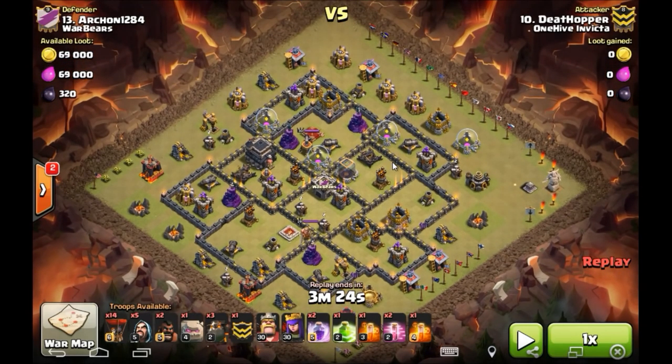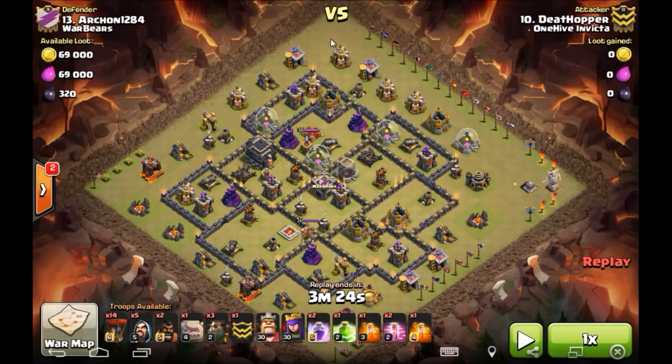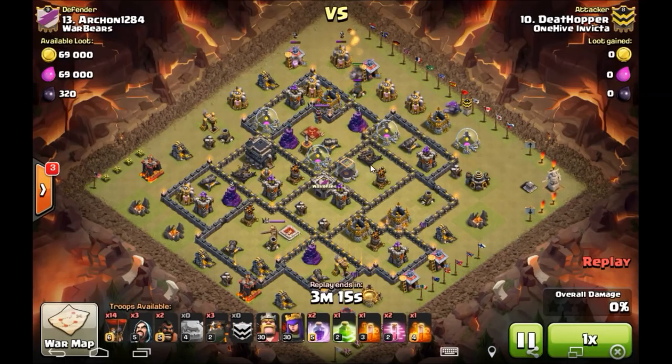That means I don't have enough lava hounds to execute the rest of this air attack. Even though it was a good thought, I don't think it ever had a chance. However, the information I gained from this attack definitely helped me make the three-star in a huge way. So we're going to watch this play out for Death Hopper — the goal is to drop these golems on this side, create the funnel, jump over this intersection to get the Queen and access those air defenses.